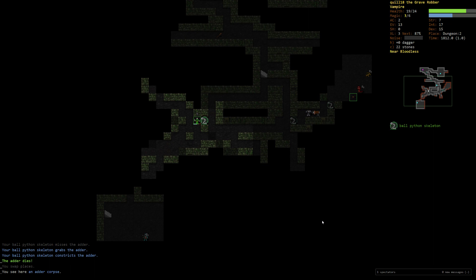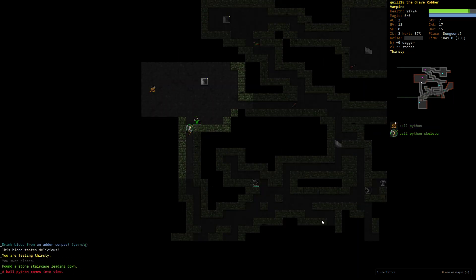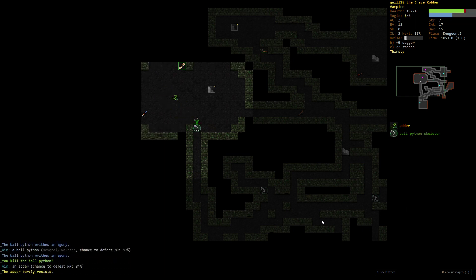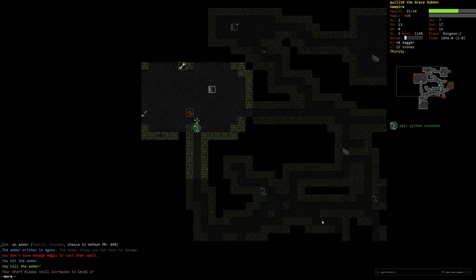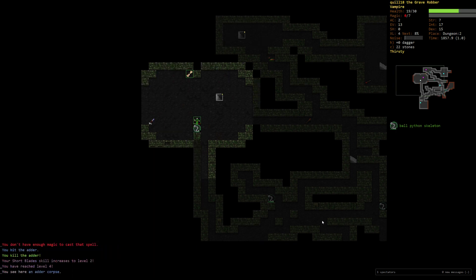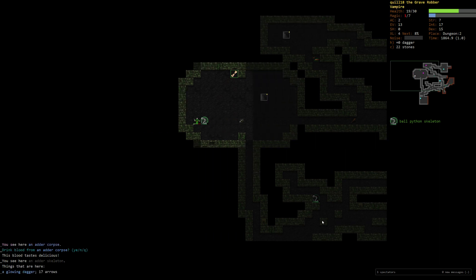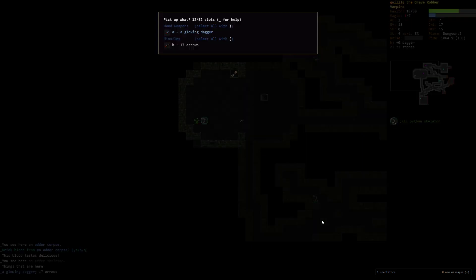I feel like we mostly want to wander around satiated for now. I'm going to eat. I'm not going to use my Blood Potions yet. Glowing Dagger — it might be crap, I might not want to just wield it. Reach level four. Let me just drink that. I'm back to satiated. We'll pick up the Glowing Dagger.